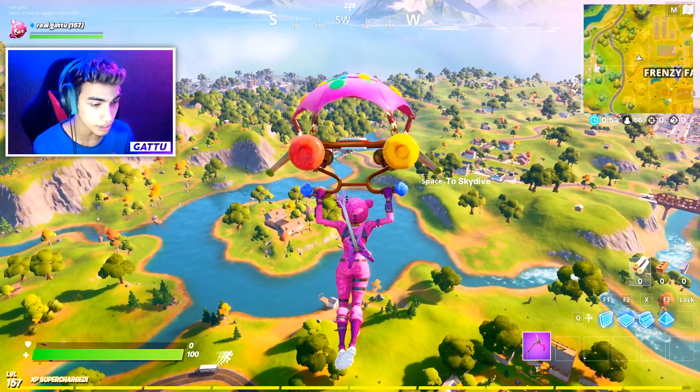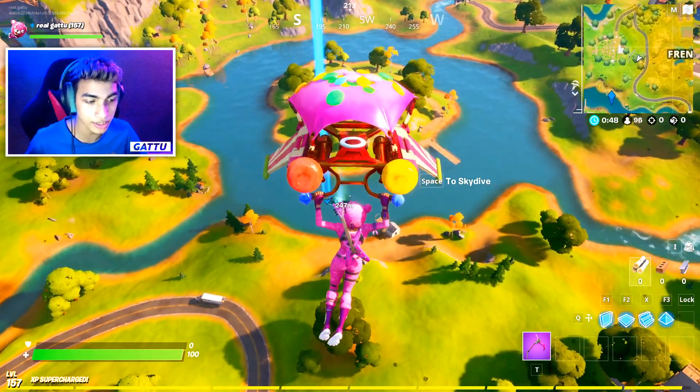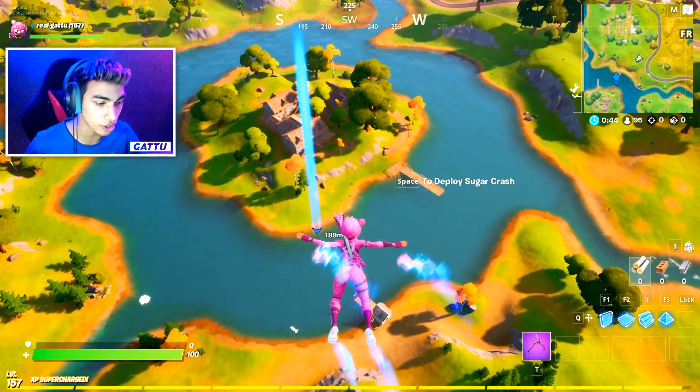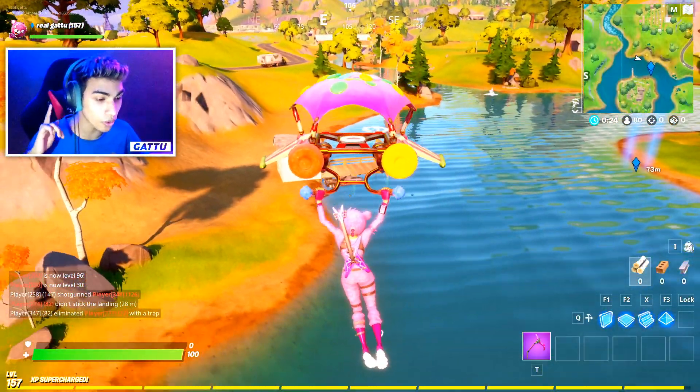I want you guys to drop in at this exact place. As you guys can see over there, we can actually see the motorboat time trial. This is going to be the place where we need to drop. So let me show you guys how we can do it. At this place there's going to be two motorboats — one is going to be over here.